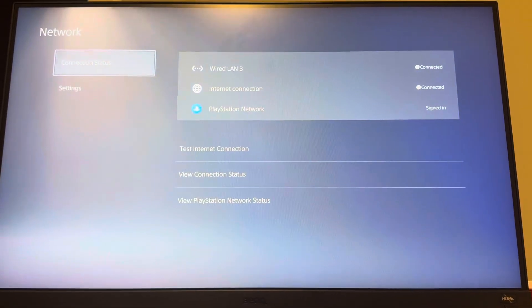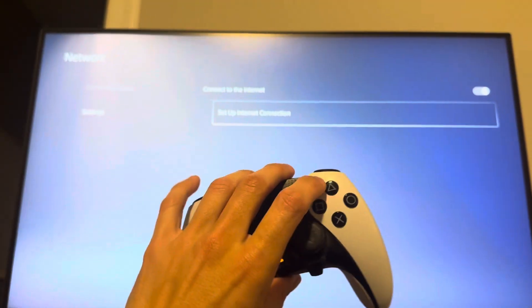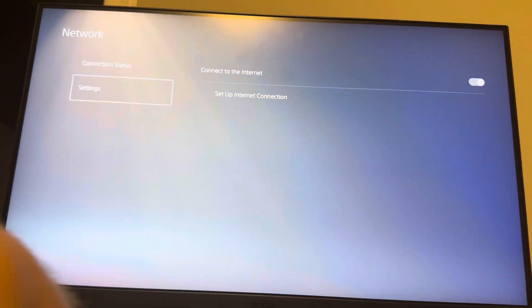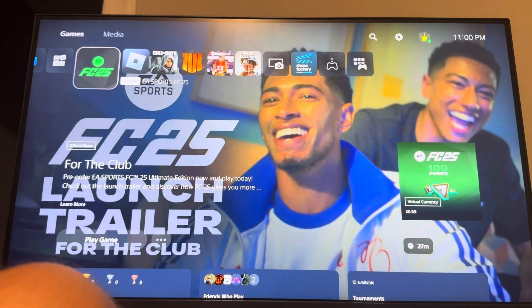Go to Settings, then Network, and make sure your internet is up and running. You can also test your internet connection, press Option to go to Advanced Settings, and change your DNS settings as well.